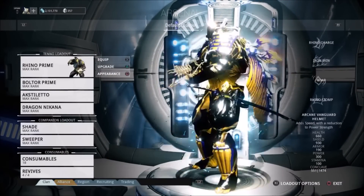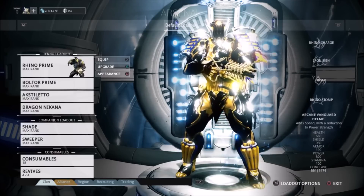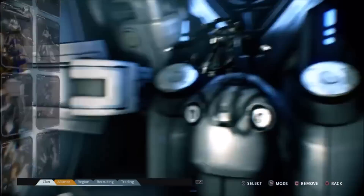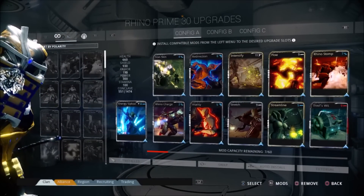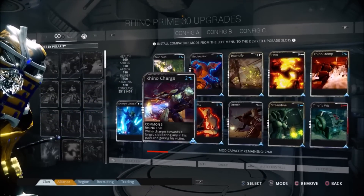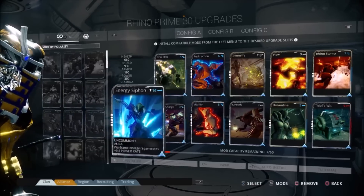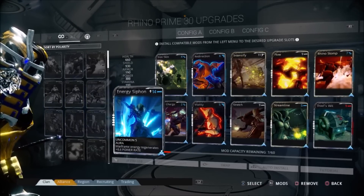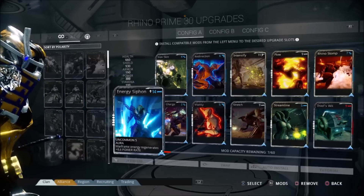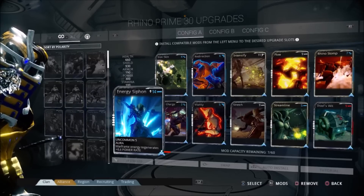As you can see I use Rhino Prime with the Vanguard helmet, because the Vanguard helmet gives you that extra speed, and that extra speed is what you need in most missions. One thing I don't like about this update is everything's kind of tilted to the side so you can't see it as well as you used to, but you get used to it after a while. First we're going to talk about Energy Siphon — I went ahead and put a Forma in my Rhino Prime so that I can have Energy Siphon, because with this setup you need a good bit of energy.